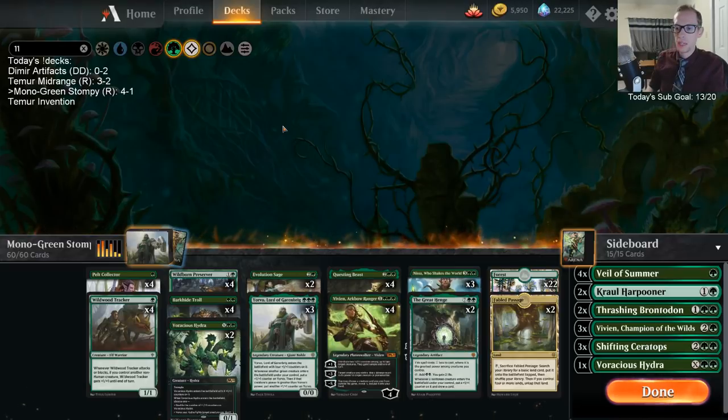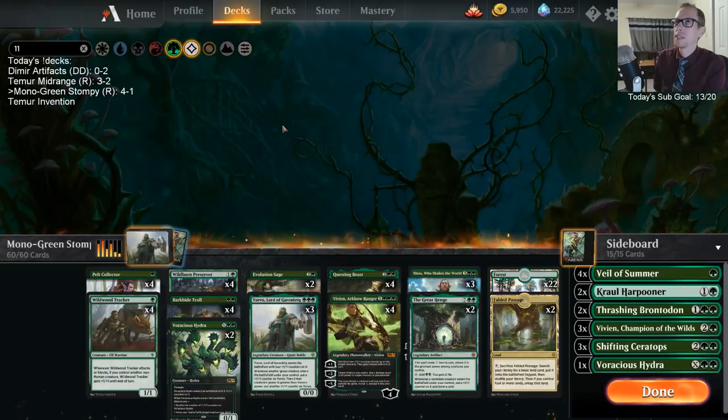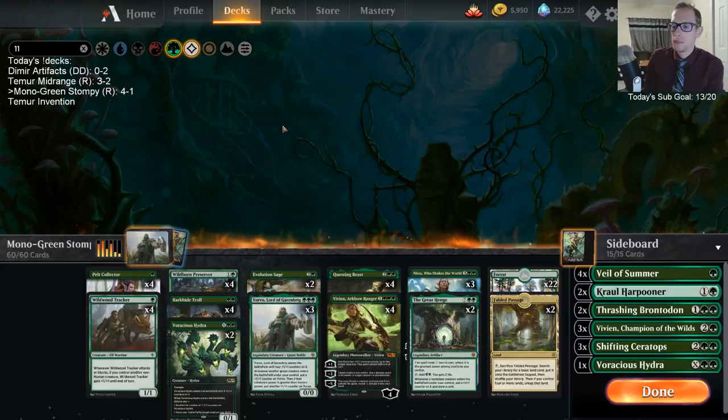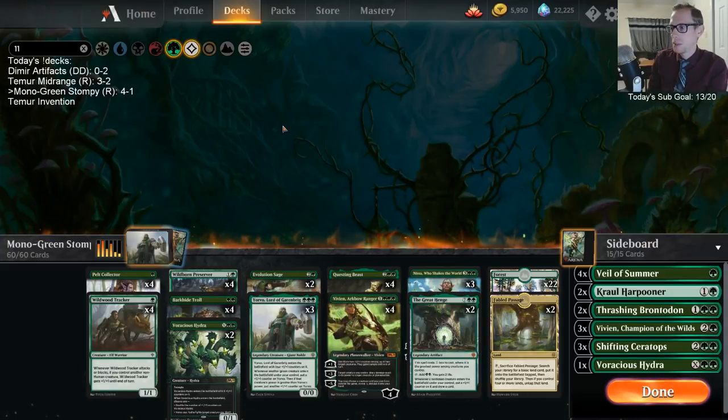We won game one and came close to winning game three except we flooded out with seven or eight lands after mulliganing. Basically what I'm saying is this deck felt really strong — I liked it quite a bit. I didn't sideboard a ton. I stayed low most of the time with the Wildwood Trackers. Wildborn Preserver was just a complete all-star — this card was so good.